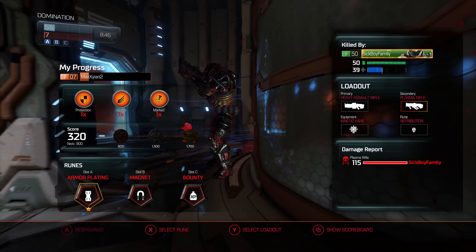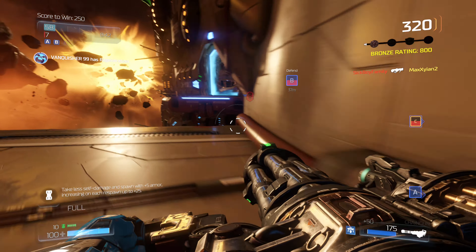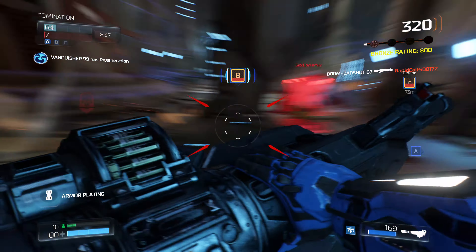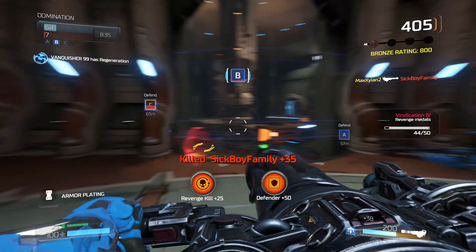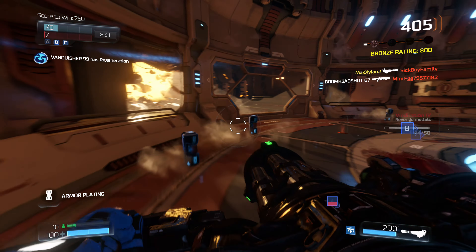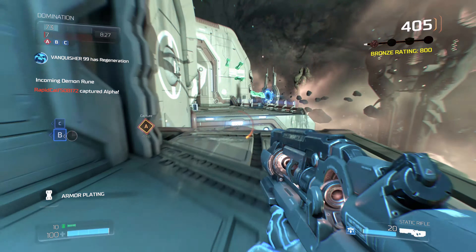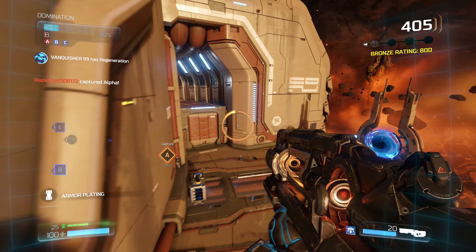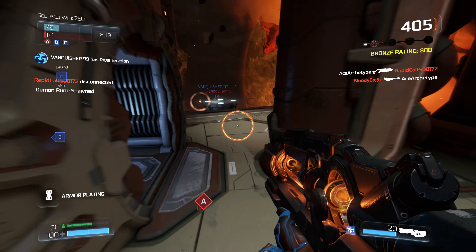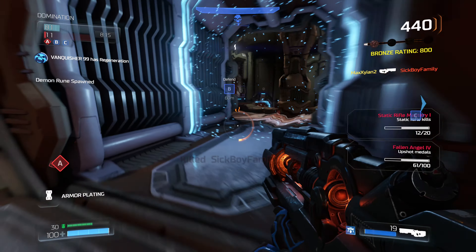Losing Bravo. Regeneration spawned. Losing Alpha. Incoming Demon Rune. Alpha boss. Demon Rune spawned. Allied Revenant spawned.